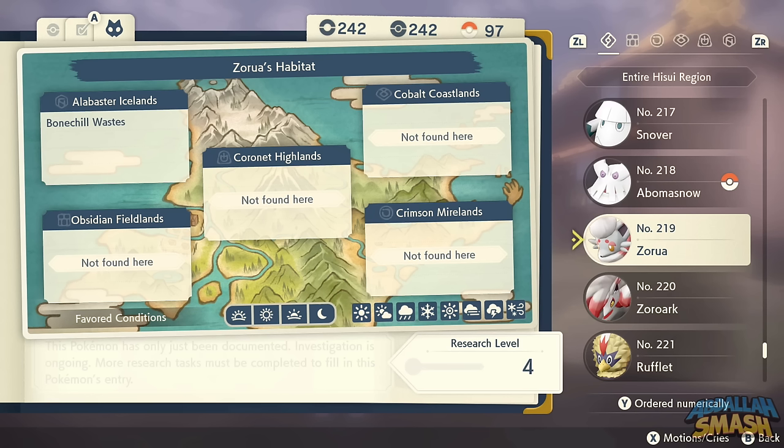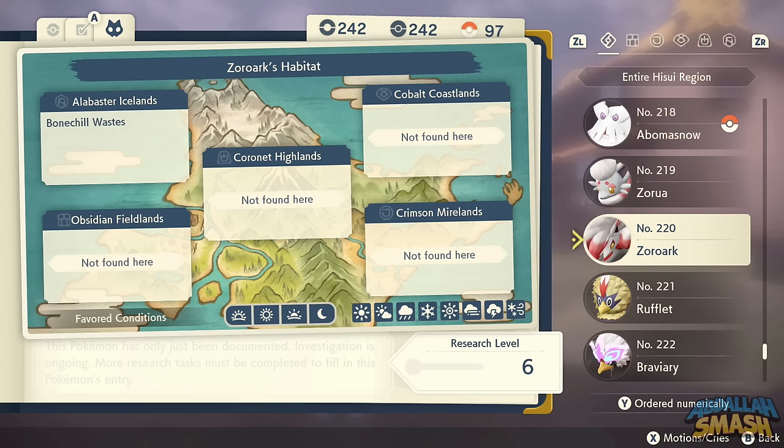Zorua is a really fun Pokemon — found in the underground section of Bonechill Wastes, in the little ice area. Same thing with Zoroark. Evolving is just straight through level up.